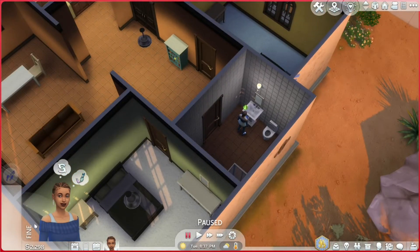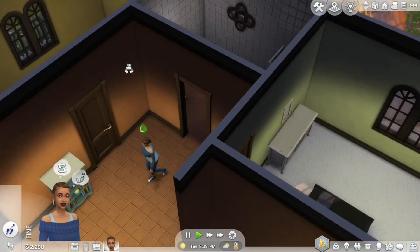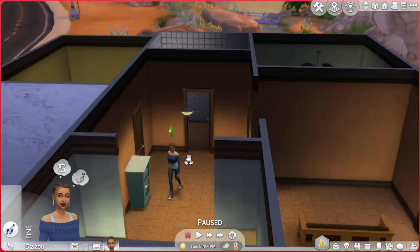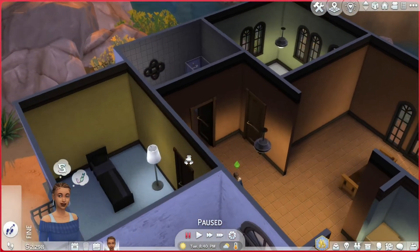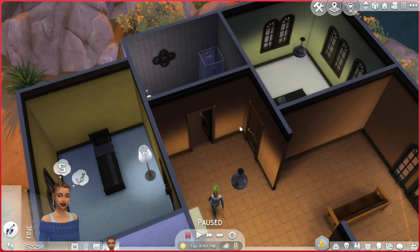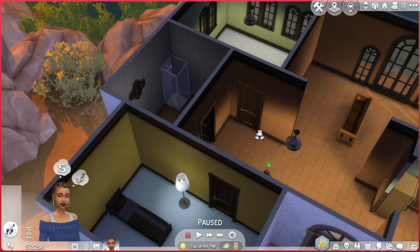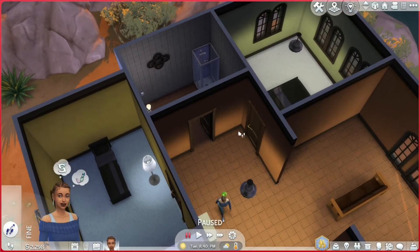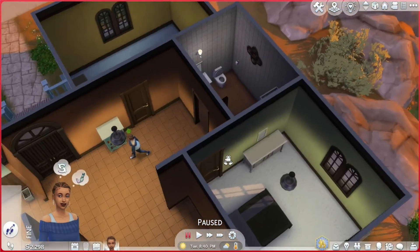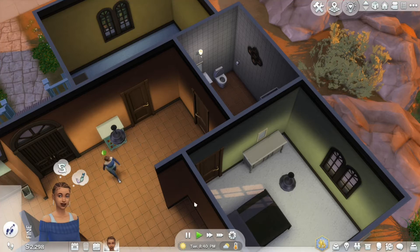Little spooky bathroom — boom, there she goes! She made it out. So she's supposed to be able to go out the bathroom because, like I said, they moved the doors around and adjusted them so you ought to be able to put them anywhere you want. But for some reason that particular door didn't get the memo when they made this lot.